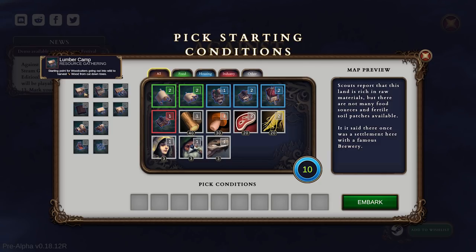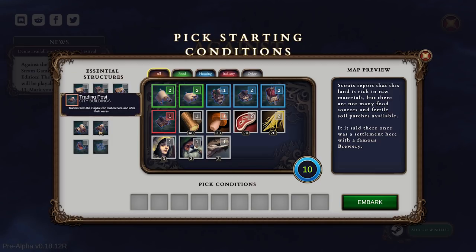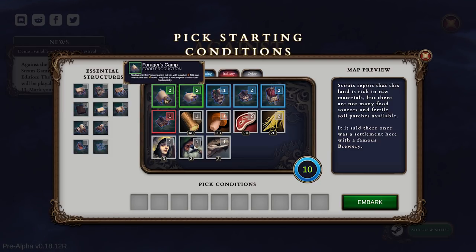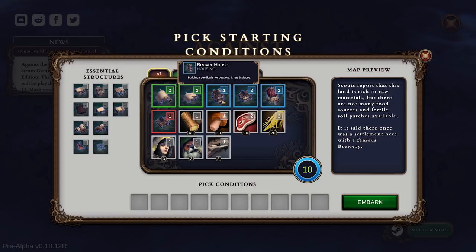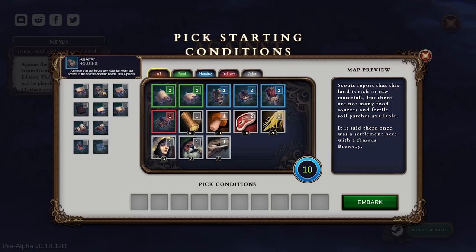So we start off with some simple stuff: lumber camps, shelters, stonemason camps, storage, farms, trading posts, paths, and a hearth. That's kind of like your central hub. And then you can also gain houses specifically for the races. There are three races that you play with here: beavers, humans, and lizards, which is quite fun. I'm going to ignore those because we have a basic shelter that everyone can live in.